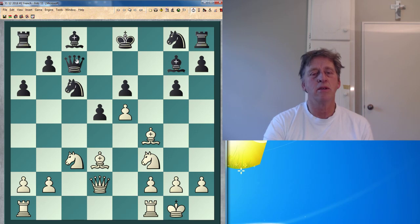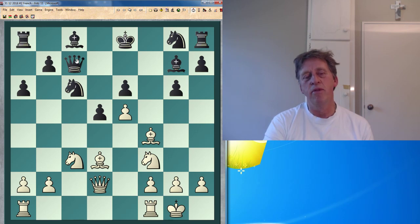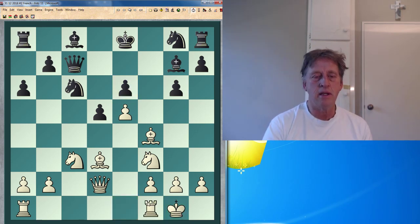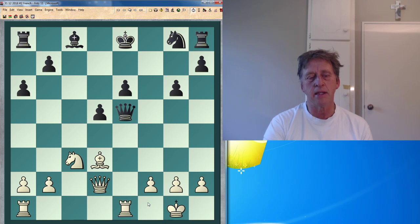Queen d2. That was castling. Bishop g7. So I'm having my e5 pawn attacked three times and I'm only defending it twice. I'm not really worried because this is going to open up the half-open file for my rook — quite deadly for black. But black still takes, takes, takes, takes. Rook e1.